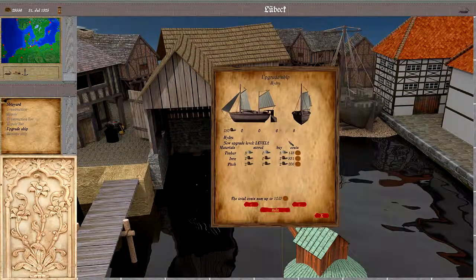Then there is the option to upgrade the ship. This is similar to construction, only with the existing ship. We need some wares and we can cycle through the ships that are in the city, and we can order the refit. What this does is basically reduce the amount of space on the ship for loading wares in favor of more weapon slots.